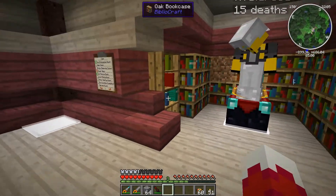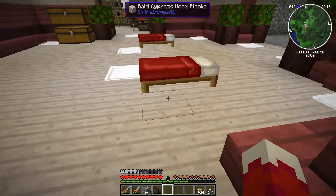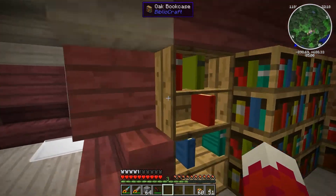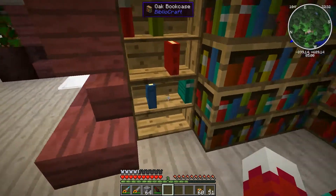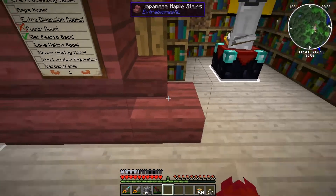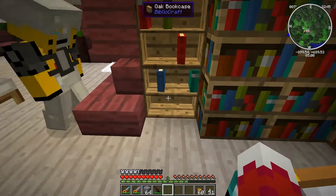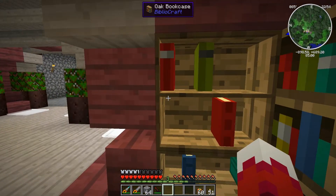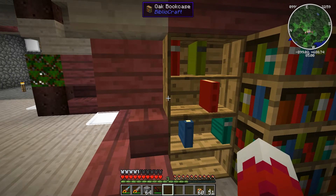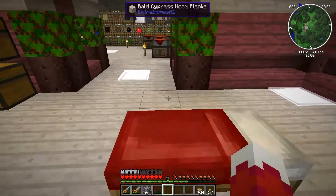We're most likely going to be replacing all of our bookcases with these Bibliocraft bookshelves and adding books in as we go — the dark oak version, not the oak. We're going to have to go exploring for the dark oak and try to get some dark oak saplings. Ultimately our book station is going to be upgraded to this. I like it like that with the frames. We're going to be upgrading our bookcases with the Bibliocraft bookcases all the way around, slowly filling them in with books.